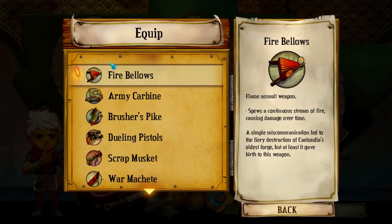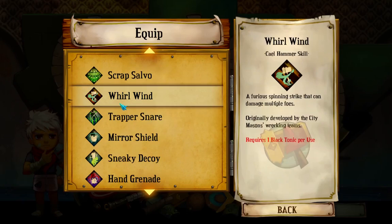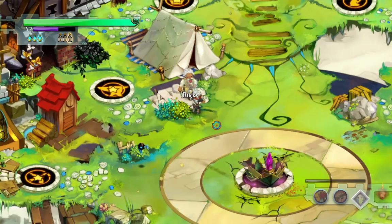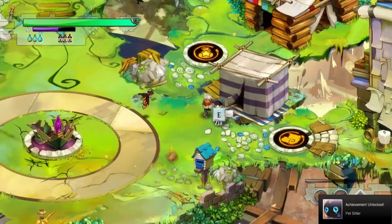I do not want to use the fire bellows, even though it's kind of effective against plants. It's just not very good — it's very short range. I'll use a sneaky decoy because I like that one. Alright. Have a quick talk with Rucks. Oh, do I have another pet? I didn't really think about that. See ya. Yay! Pet sitter achievement. Thanks, Zia, for taking care of that.